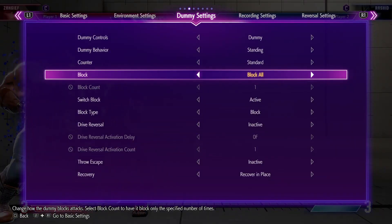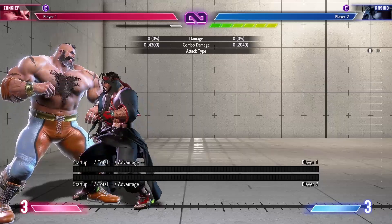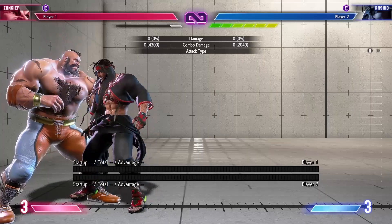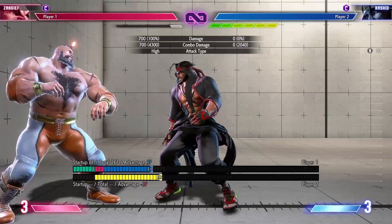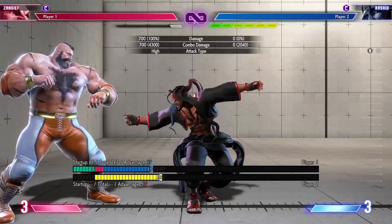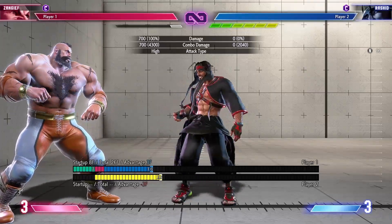When you get the big punish counter hit you're actually plus 10 in their face, which is really really nice — you get to go for a headbutt, SPD, or anything else you want. There are some caveats though: it doesn't work for every normal since it's frame 4. If a character does crouching heavy punch into drive impact while you're in burnout, that's not going to work — you'll need an actually invincible move. But generally, if a character does a medium into drive impact you'll be able to beat it out nine out of ten times.